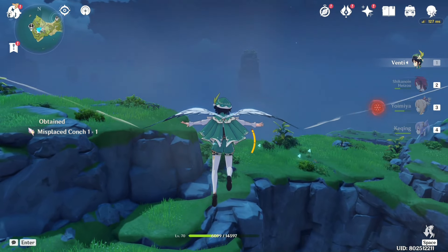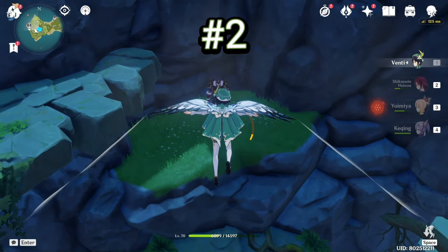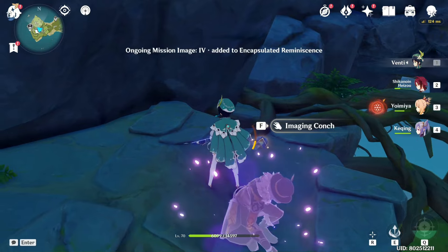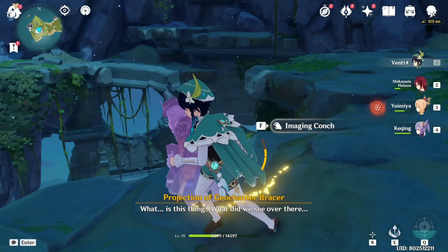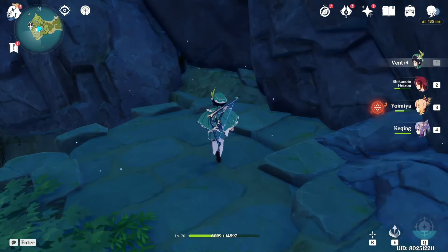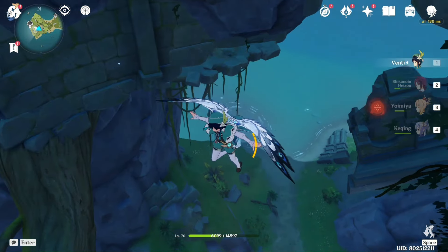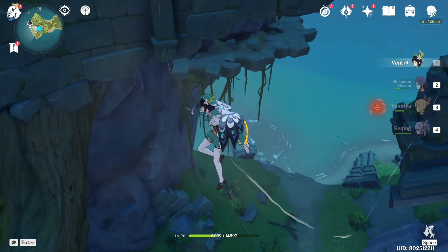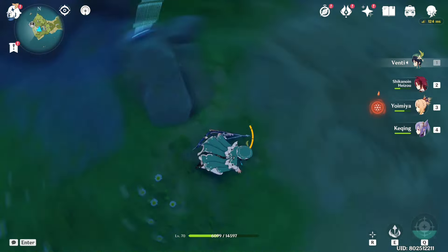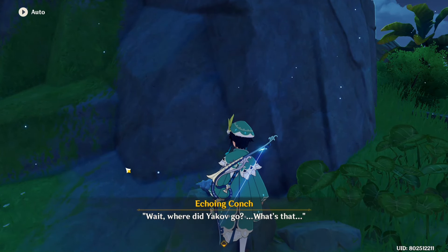For the second conch, just glide down — it's right below the Fatui camp. You go to the Fatui area and you get the second one. For the third one, jump down to the bottom and glide — it's right at the place where you started climbing. That's number three, and we're done with this island.